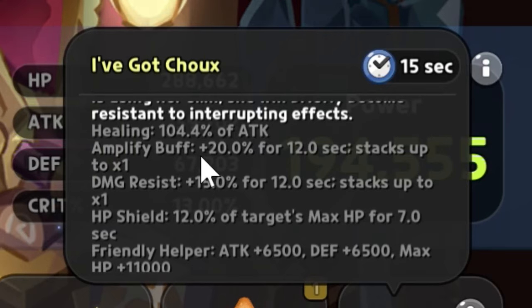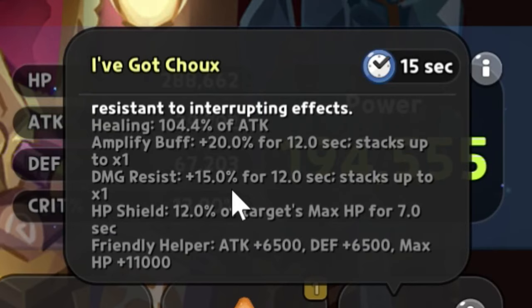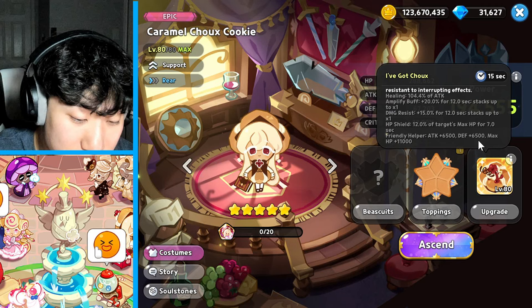The amplify buff is 20% for 12 seconds, stacking up to one time. Damage resist is 15% for 12 seconds, also stacking once. The HP shield is 12% of the target's max HP for seven seconds. And the big one - the Friendly Helper buff: 6,500 attack, 6,500 defense, and 11,000 max HP as a passive buff that everybody gets.